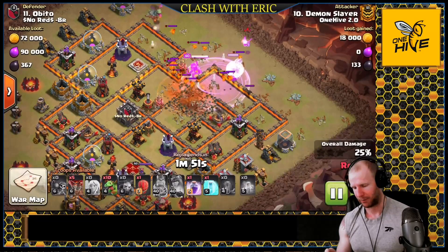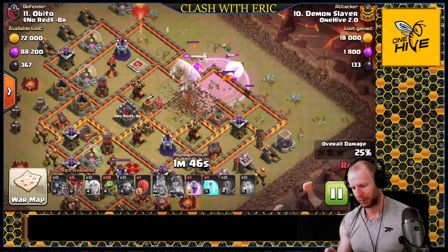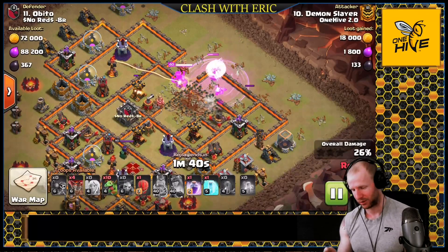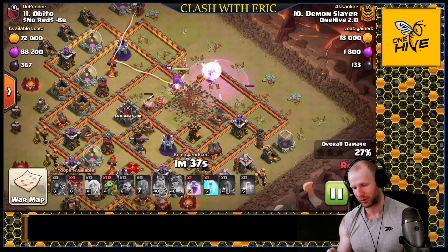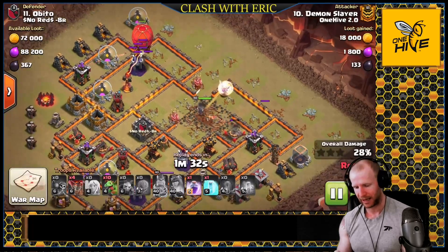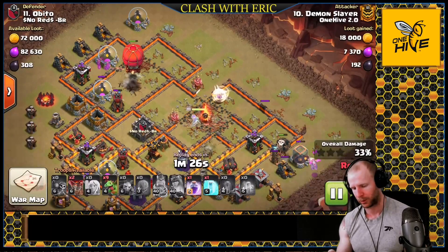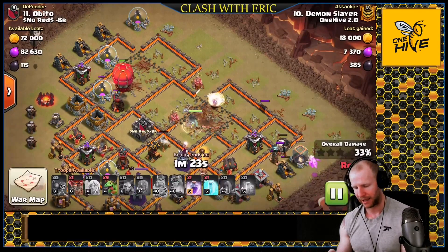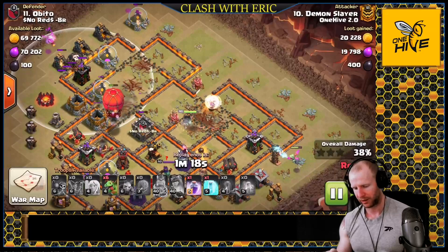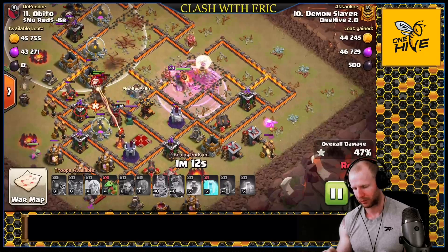If you can open up everything you need with just earthquakes, you can move through very quickly. He pops a rage when the hound pops and uses a baby dragon to clean up behind it. A baby dragon takes a black mine, which works out perfectly and saves one of his healers. The slammer comes in from the top side and since it's under no air defense fire, it can just sweep through and pick everything off. He drops a couple of balloons on an archer tower to make sure it goes down - balloons are there to pick off straggling defenses.